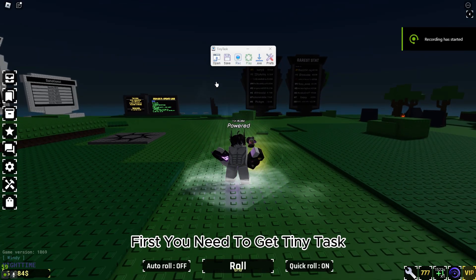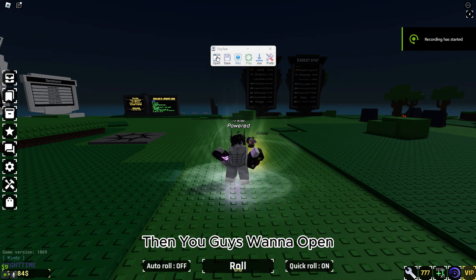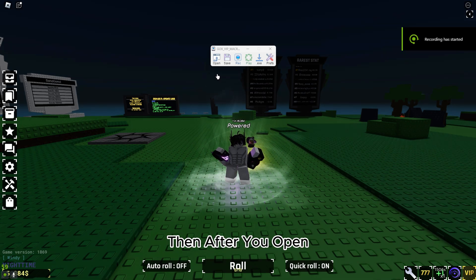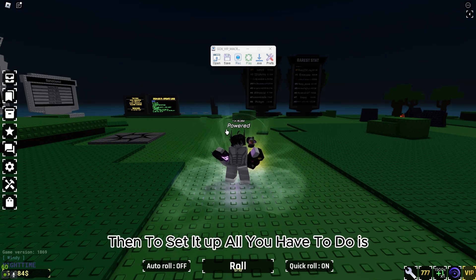First, you need to get Tiny Task — I'll link Tiny Task in the description. Then you want to open it, and after you open it you want to click the non-VIP or VIP macro from Gox.